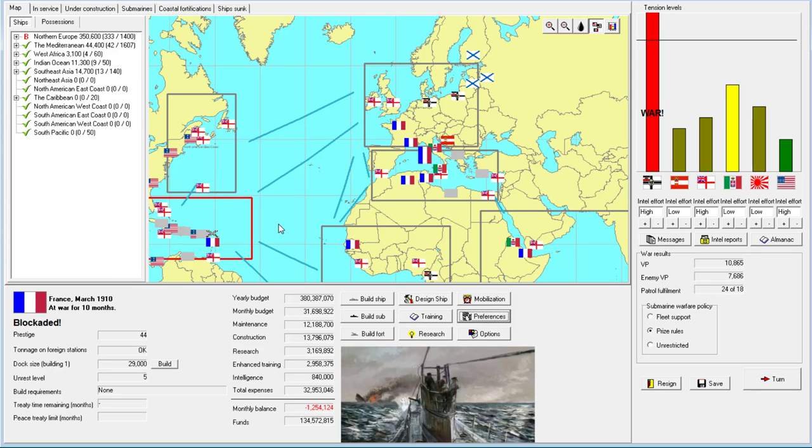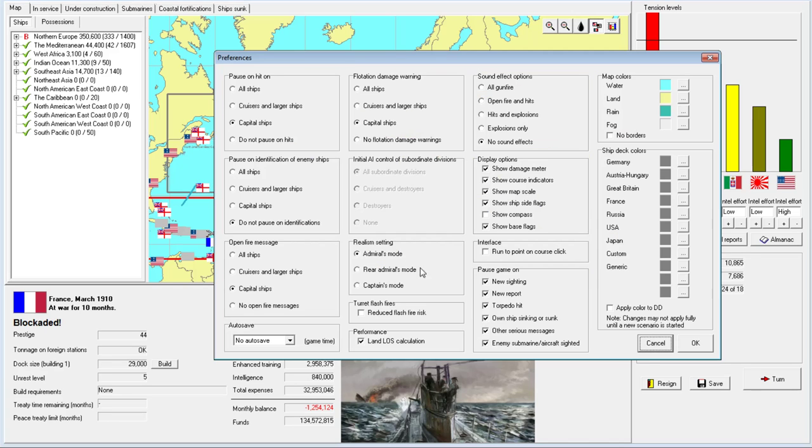Welcome back everyone to our succession series on Rule the Waves, playing as France with Historical Gamer X tier G and myself, Tortuga Power. I want to get the series over from my tenure and reach 1912 January as quickly as possible - I don't want the series to stall out. If we fight any more battles I'll be doing admiral's mode, which essentially means every ship except your individual division of maybe three or four ships will be under AI control.